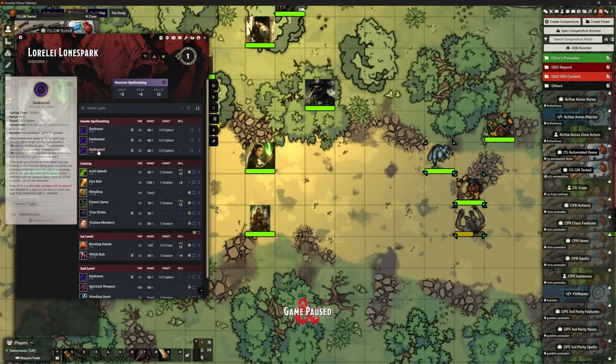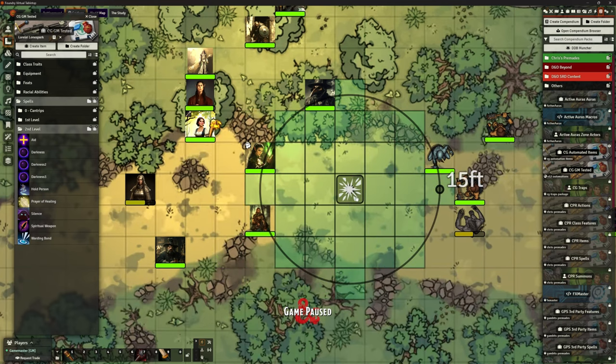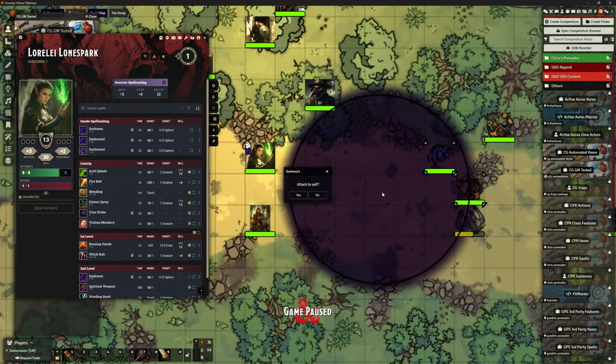Okay, so that's my Darkness 3. So let's cast my Darkness 3. It's added concentration as we would like, and it's kept it, and I can slap that down. The only problem with this one is it still wants me to put down another template. So I'm just going to put down the second template directly over the top — not attaching it to herself. Now I've got both of them in one spell. Chris's premade is giving us the concentration that we want, it's giving us the advantage/disadvantage mechanics, and we've also got the light effect.